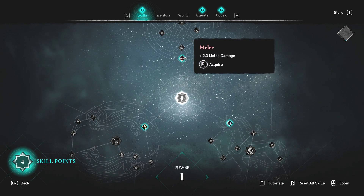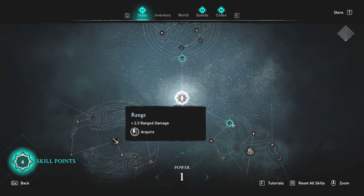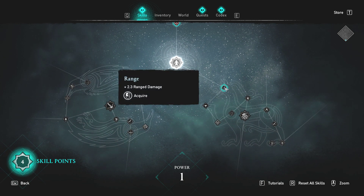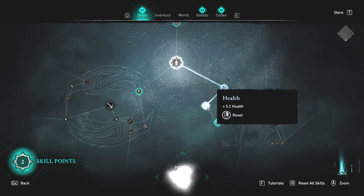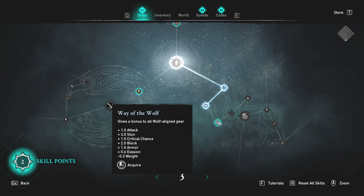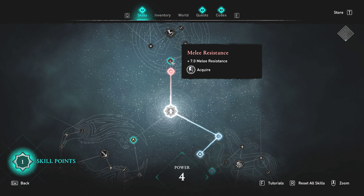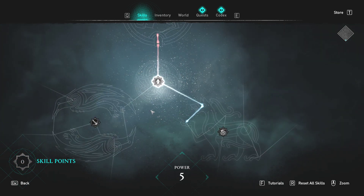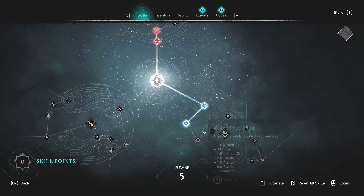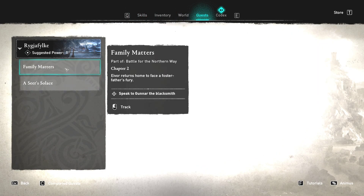Equip nodes will increase your power — the higher the power, the more prepared you are for the challenges to come. This looks like a passive, which is good. I really like the range, so I'm going to go with that. It gives a bonus to all wolf-aligned gear. I think those are a good start — this other one is stealthy, which I'm not really into. I'd rather do the long range.